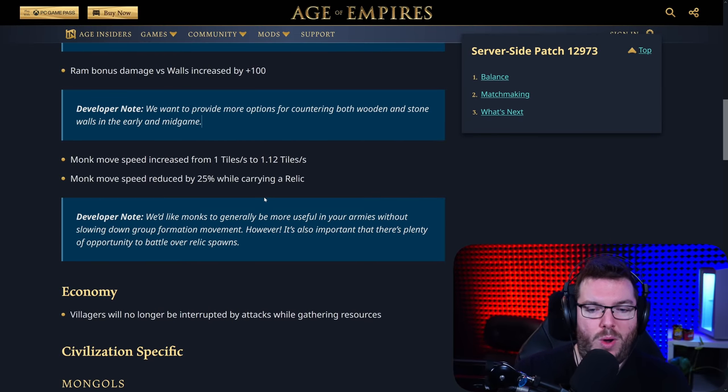Monk movement speed moved from 1 tile to 1.12 tiles, the same as the prelate, and monk movement speed reduced by 25% while carrying a relic. Does that mean the prelate still doesn't get it? Does that mean the scholar still doesn't get it? Developer note: we'd like monks to generally be more useful in your armies without slowing down group formation movements. However, it's also important that there's plenty of opportunity to battle over relic spawns. Interesting that they debuff the monks in this way, but there's still a lot of civs that don't have this.